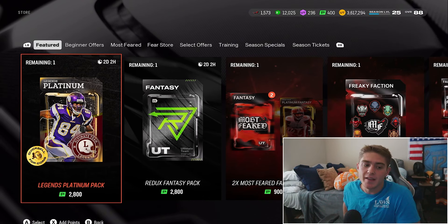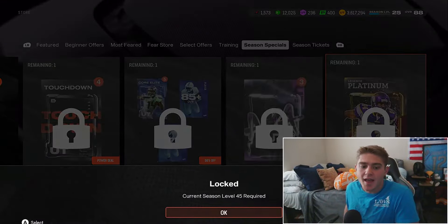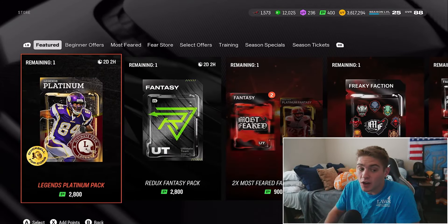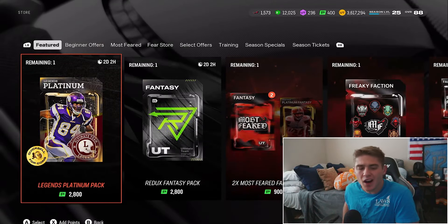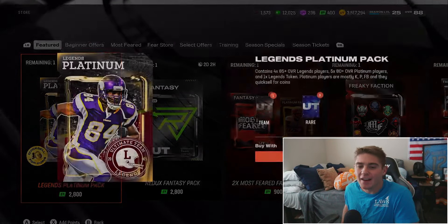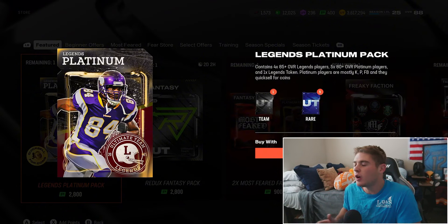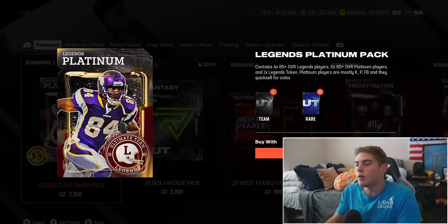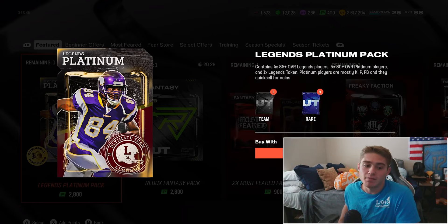The store actually looks pretty solid today. This is the Legend Platinum Pack — I believe this is the level 45 season special offer. You're going to get four 85 plus overall legends, five 80 plus overall Platinum players, and one legend token. For $20, that is not bad value whatsoever. You probably want to hit at least one 90, 88, or 89 overall legend player out of those 85s. The 80 plus overall Platinum player is really good value. I always say for every $10 I spend, you want to make about $100K back in Madden coins — and there's a good chance you make that back off this Legend Platinum offer.